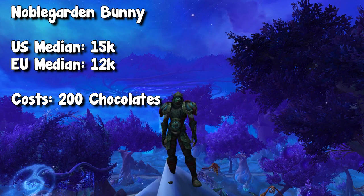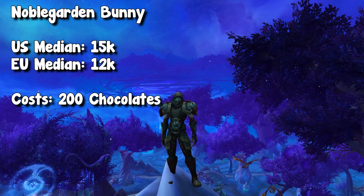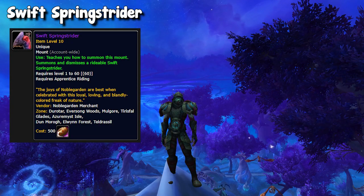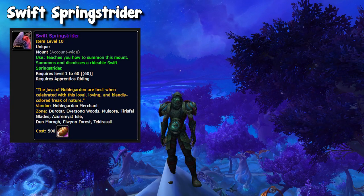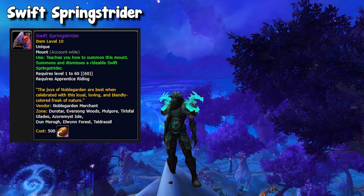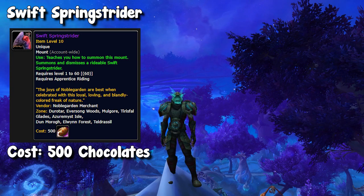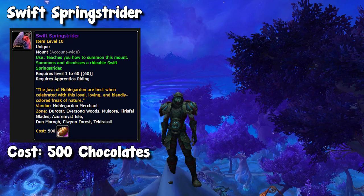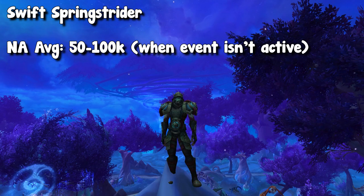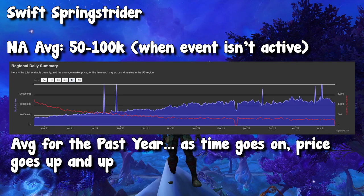The bunny is kind of that side pet you can work toward if you don't have enough chocolates by the end of the event to purchase the mount. The mount — the big ticket item of this event — is called the Swift Springstrider. This has been part of the game and this event for a very long time, so it's probably a familiar mount to you. You can purchase it at the vendor for 500 chocolate, and there's actually a very small chance you might even get it while gathering eggs during the event. On average, the Swift Springstrider can sell for anywhere between 50 to 100k, depending on your server, region, and when you're trying to sell them.